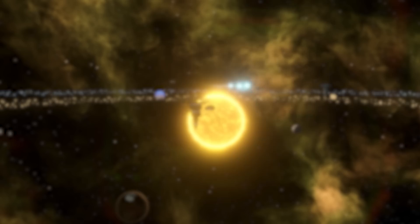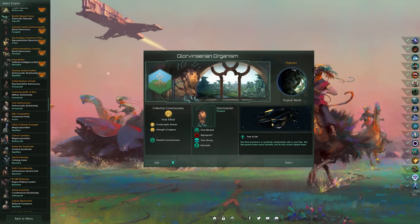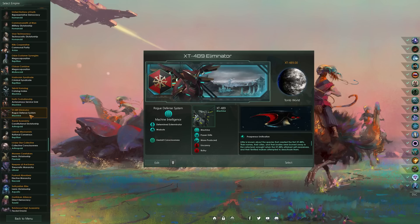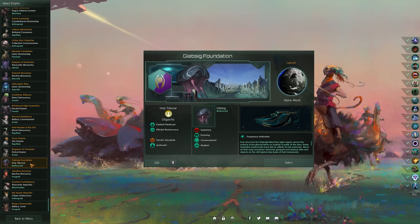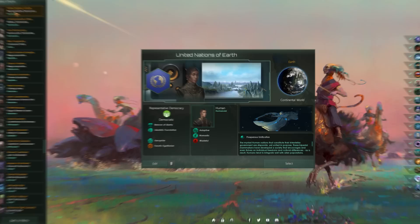Let's begin with how to choose your empire and set up your game. I recommend going with an empire that has the potential to adopt any number of playstyles without being locked into one thing. As much fun as it can be to go fanatic purifier, going with something more neutral will benefit you in a number of ways. First, you'll engage in more aspects of the game and learn more about mechanics. Second, making friends or remaining peaceful is a lot easier than being at war on all fronts. Third, you'll leave some spice for later — don't start at the Carolina Reaper when you can begin with the bell pepper.